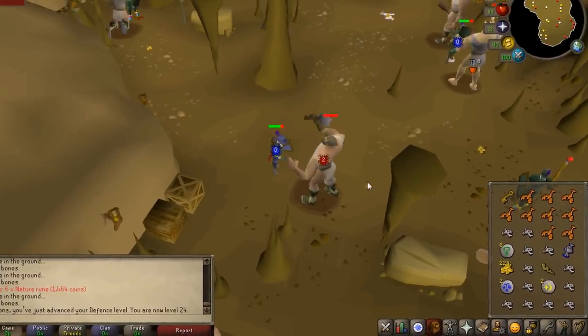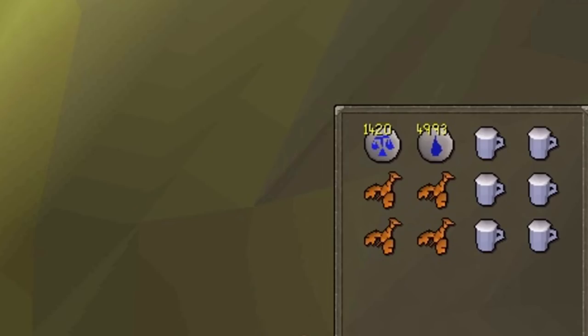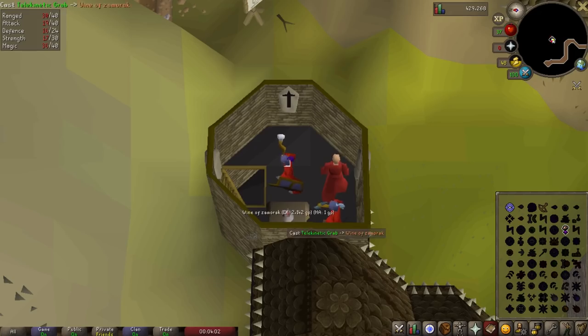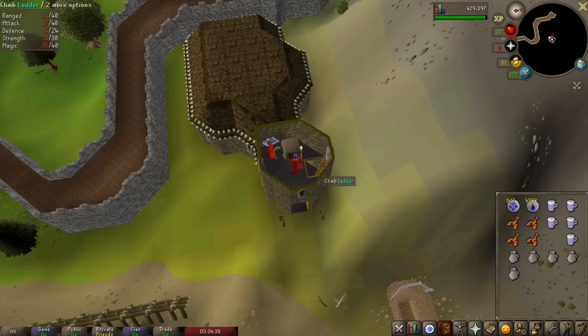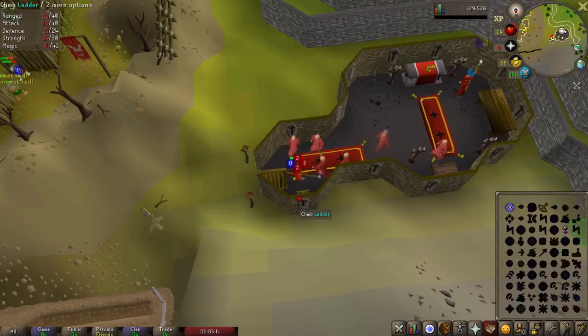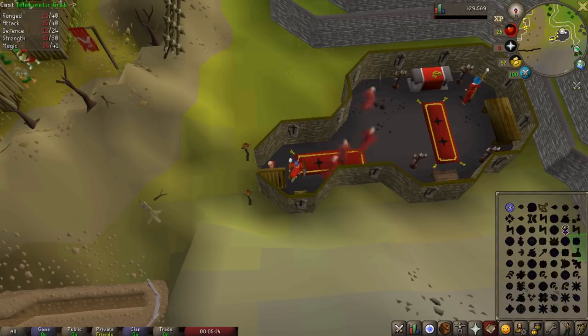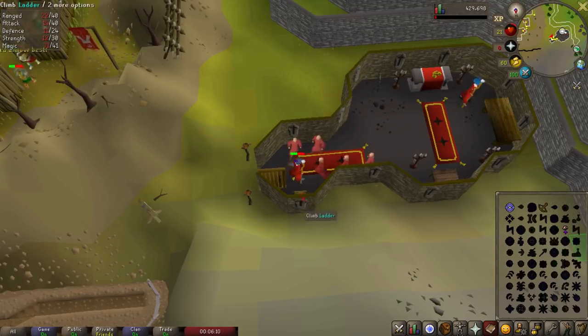That means we can now telegrab Zammy wines with the better method and better money. Here at the Chaos Temple I've brought telegrab and teleport to Falador runes, wizard mind bombs to restore my magic level, and some food. Even though on the top floor you don't get your magic level reduced or take damage, after telegrabbing the top wine I descend the ladder and telegrab the wine on the bottom floor too, then rinse and repeat. I start on the top floor, telegrab the wine, wait a couple of seconds, go down, telegrab that wine, climb back up, check HP and magic level, eat food or drink a mind bomb if needed, then repeat. After telegrabbing the bottom wine I spam-click the ladder since there's a delay — the game lets you take damage from the wizards first before you can climb back up.